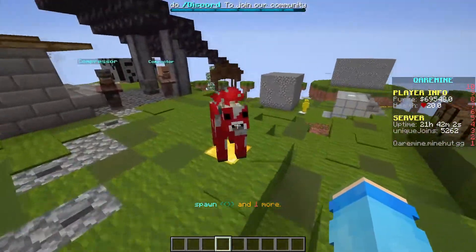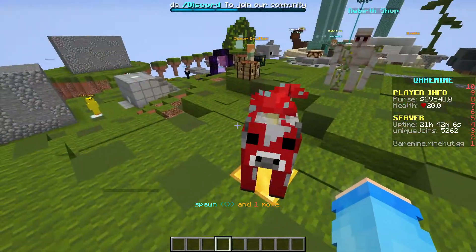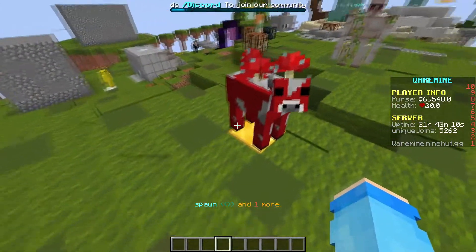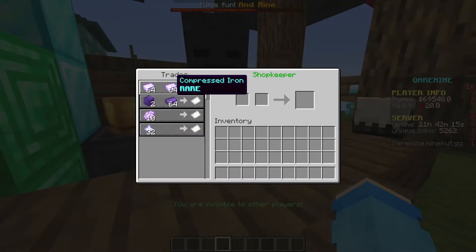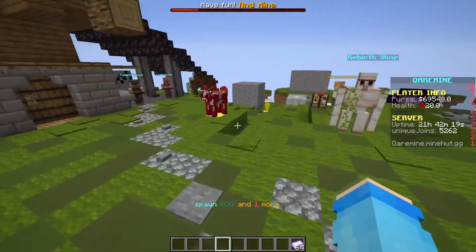So you guys probably already know how to create custom shopkeepers. Let's use the one we used from the last tutorial. Let's say you guys want to put something like this — compressed iron. So let's get a copy of this so we have something to base it off of.